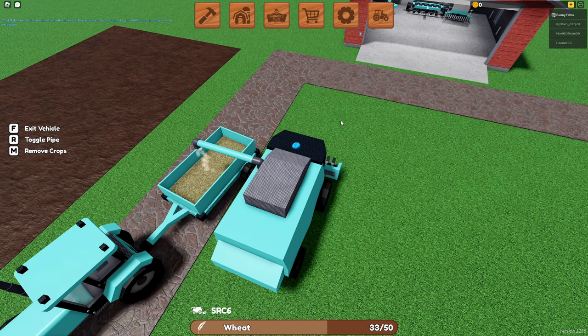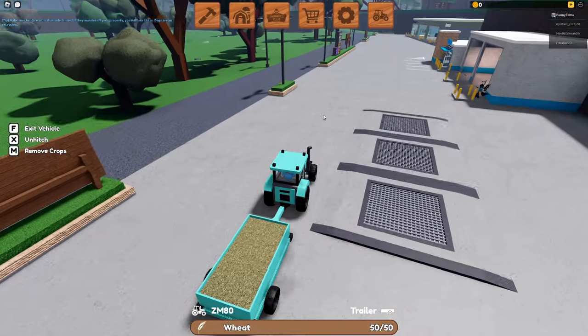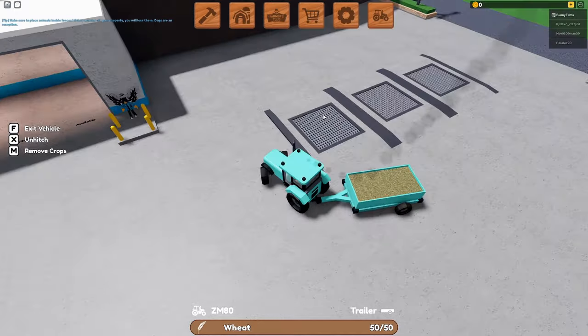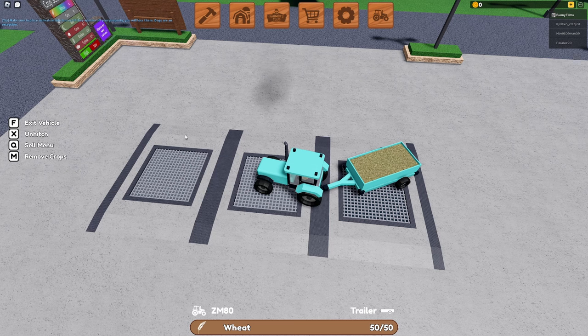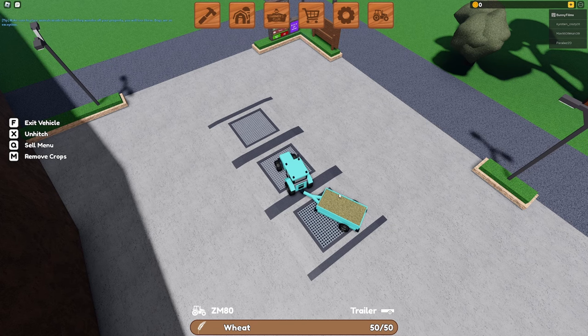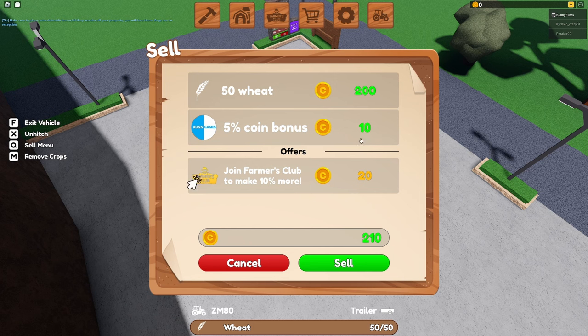Next up, we're just going to go ahead and dump this into our trailer. It's going to take a few moments as it slowly drains out. Then we are going to go ahead and sell all this. I guess this video can also act as a guide for new players, so if you are new to the game, welcome. You park your trailer over one of these grain bin area things, open the sell menu like this, and you can see all the perks. I recommend joining the Dun Games group because you do get the extra 5% coins — it's not that much, just 10, but it does add up in the future, especially when we're selling millions of coins worth of crops.